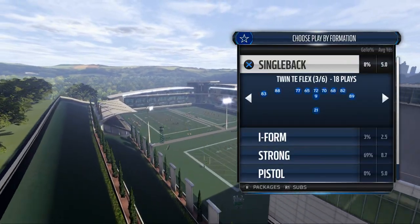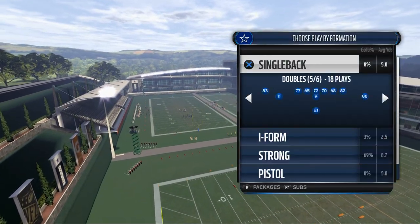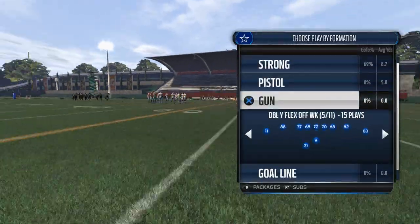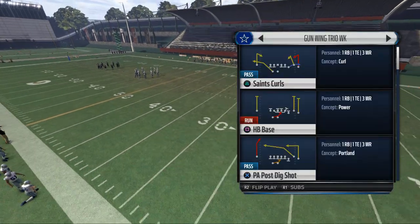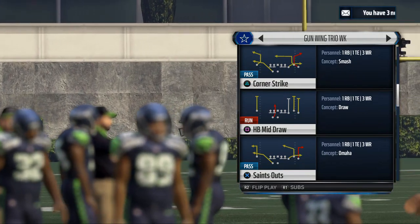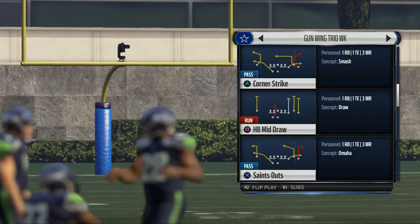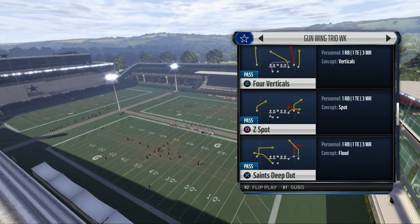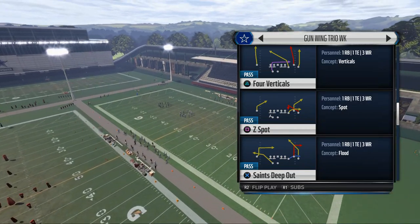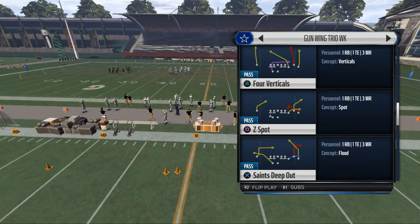Let me take a look at the single back here. They do have the bunch base, which is one of my favorite formations. But they don't have a single back bunch we can get to from our main personnel grouping, so Wing Trio Weak it is. The play we're going to look at is called Corner Strike, but actually we may end up using the Z-Spot instead. Let's use the Z-Spot.